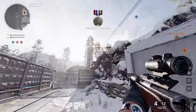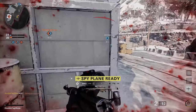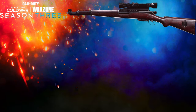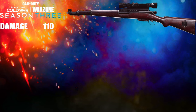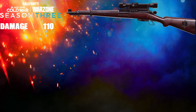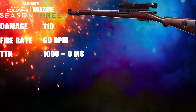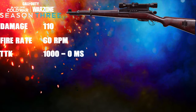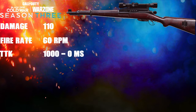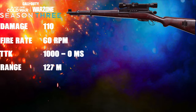Spoiler alert: the Swiss K31 outperforms the CR-98 in every single way except for one — more on that later. Starting with base stats: the Swiss K31 is a bolt-action rifle with a faster chamber speed, the biggest ammo pool of all the snipers, and the smallest one-shot-kill potential. Damage comes in at 110, just like all the other snipers. Fire rate is the best of the class at 60 rounds per minute. TTK is 1000ms in two-shot range and 0ms in one-shot range. The K31 shares the exact same one-shot-kill potential as the M82. Effective damage range is 127 meters.